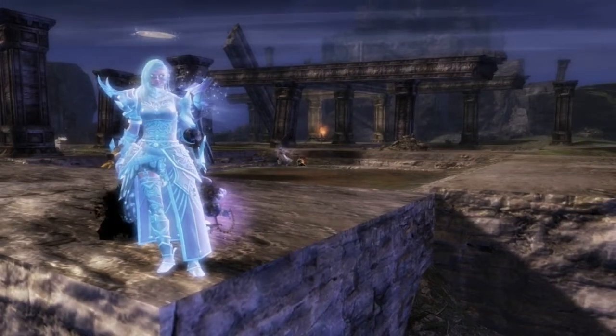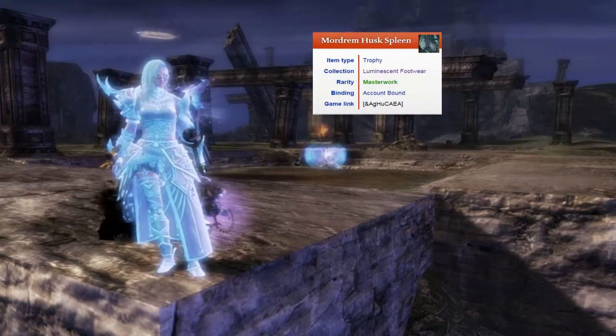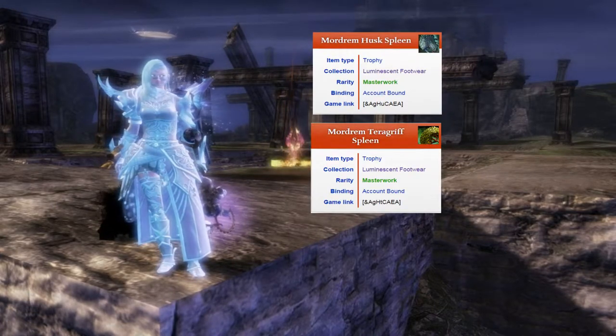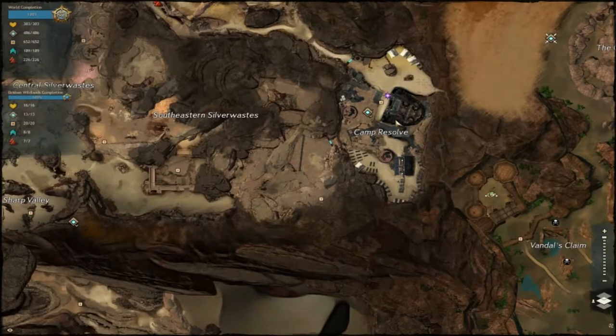First you need the four Mordrum spleen parts: you need the Mordrum Husk Spleen, the Mordrum Pteragryph Spleen, the Mordrum Thrasher Spleen, and the Mordrum Troll Spleen.